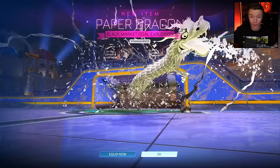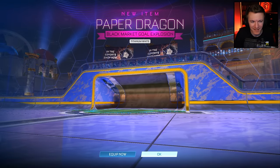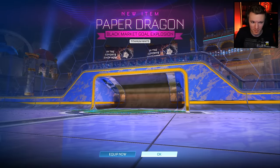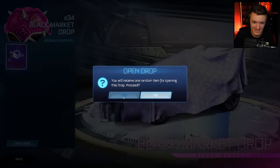Oh! Titanium White Paper Dragon! Let's go. That looks legit. Oh, that's sick — I've never seen that in the game. I know that these items aren't real, but just the odds of getting a white black market is still pretty rare because it's 25% and then you have to get the right color. That's sick.